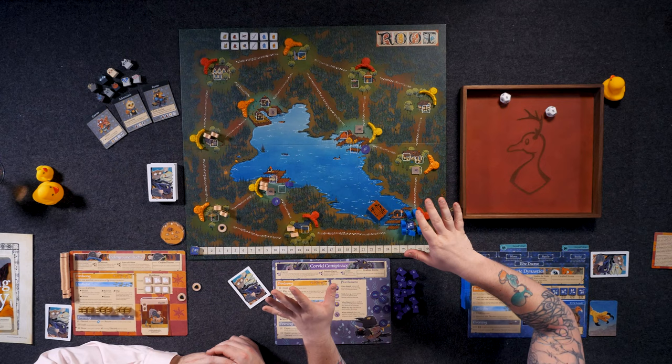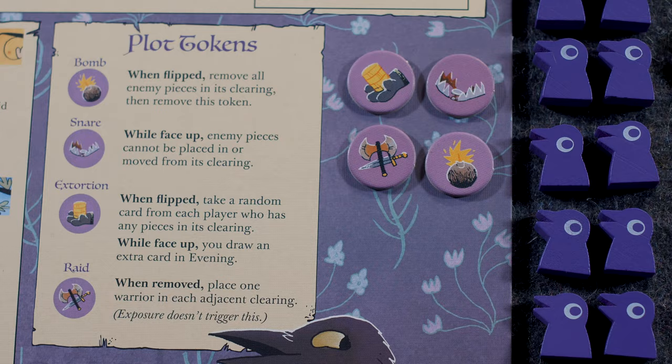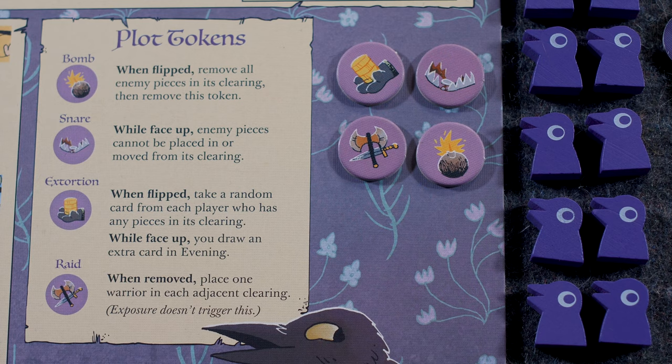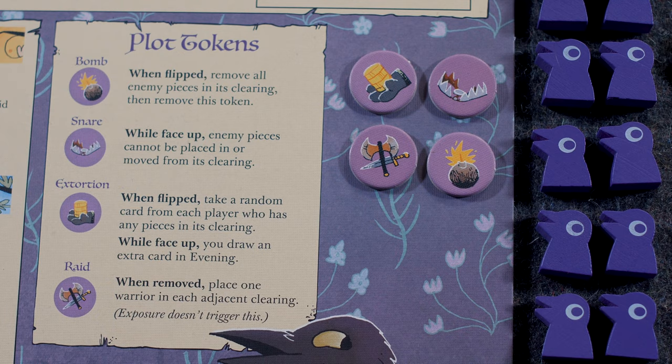Now is a good time to mention what the plot tokens do. We have a Bomb: when flipped, remove all enemy pieces in its clearing, then remove the token — it blows up everyone except yourself. We have a Snare: while face-up, enemy pieces cannot be placed in or moved from its clearing, similar to the keep. We have Extortion: when flipped, take a random card from each player who has any pieces — not just meeples, but any piece — in its clearing.